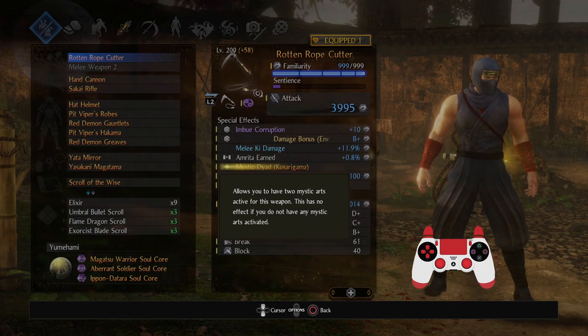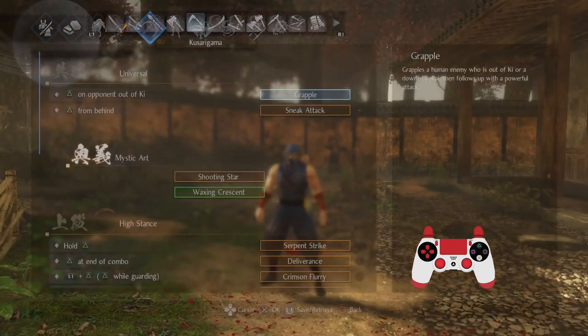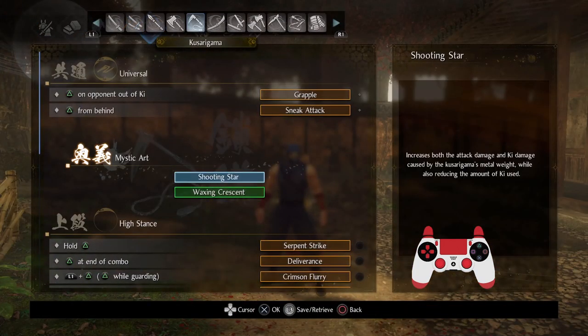For those new to the game, Mystic Dyad is unfortunately not available until New Game Plus 3, otherwise known as Dream of the Wise. Once you start unlocking Ethereals — the highest rarity — you can get access to it. Until then, depending on your playstyle, you may want to pick one Mystic Art or the other, but honestly either one is good.